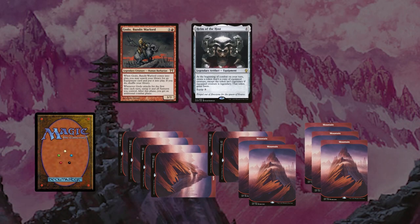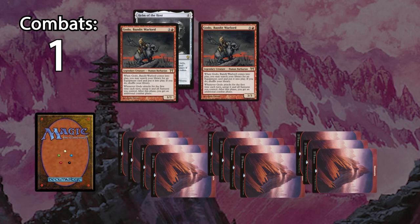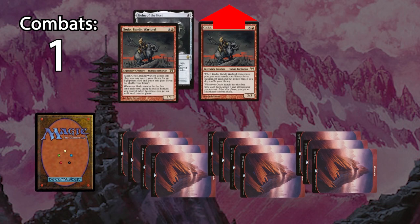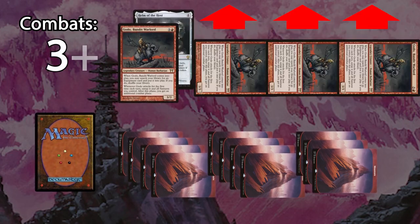What this means is that if you can equip it to Godot, when you go to combat you'll get a fresh token copy of Godot — crucially one that isn't legendary and has haste. So once you declare the token as an attacker, the extra combat trigger will happen, untapping all Godots you have in play at that point. And even though Godot says whenever you attack for the first time each turn, you're always generating fresh new Godots so the trigger will happen each time. Depending on what they have for blockers, first you attack with one Godot, then two Godots, then three Godots, etc., until they're dead.